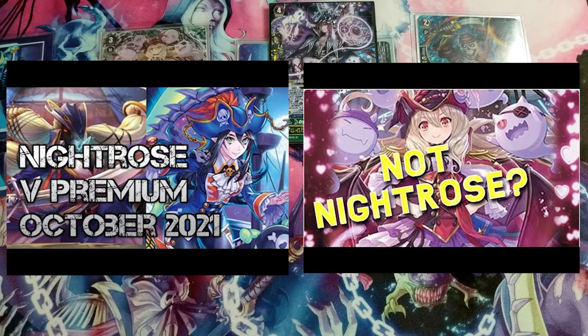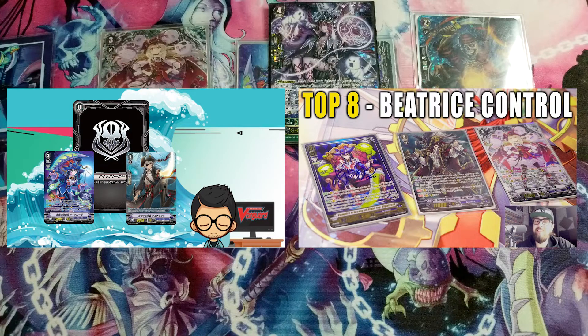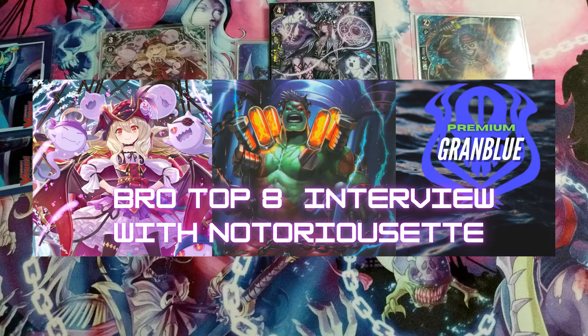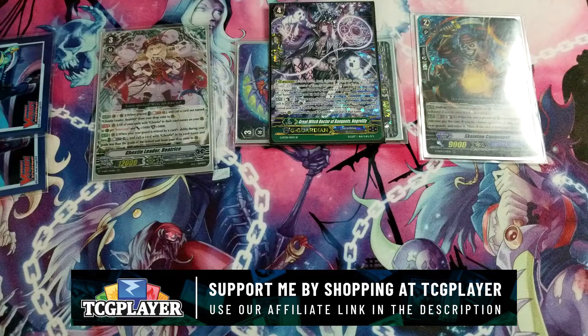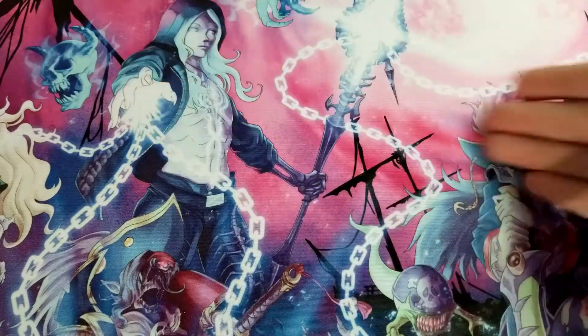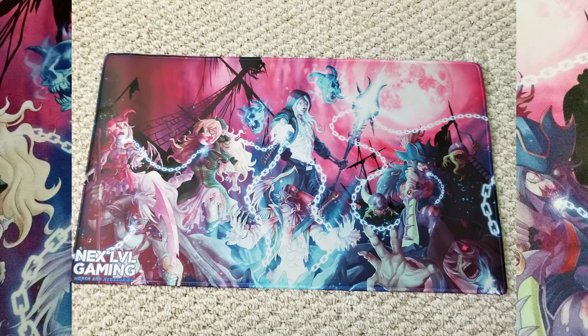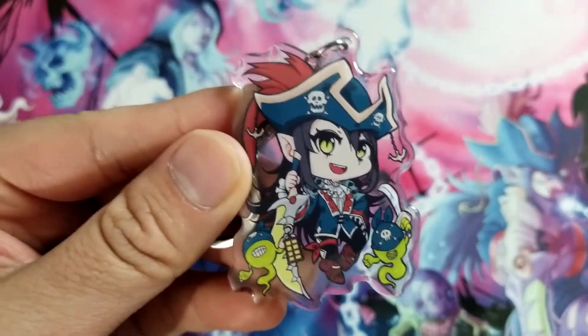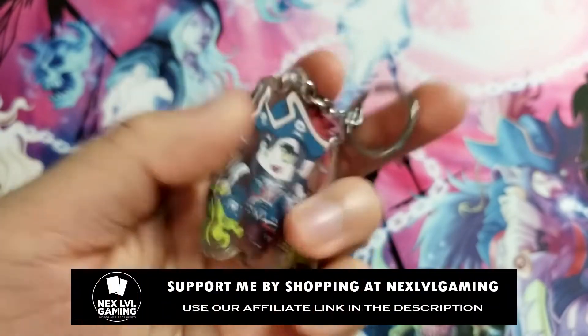For deck lists, check the description — I have links to multiple videos and other content creators including Solo Vanguard, Outer Orange, Create TXC, and many other Gram Blue players. Also check out the Rogue of the Seven Seas blog specifically for Gram Blue and Stoekia, with interview articles and deck lists. If you're buying cards through TCGplayer, please use the affiliate link in the description. Next Level Gaming also has play mats featuring Gram Blue and Stoekia, plus the Night Rose keychain.